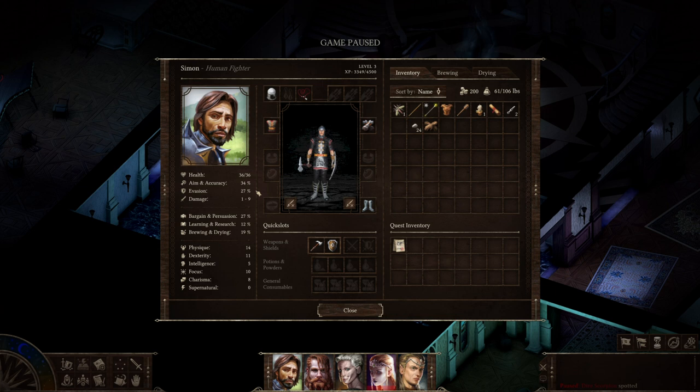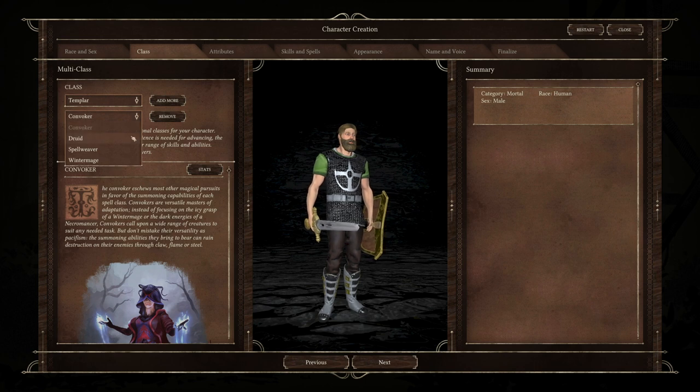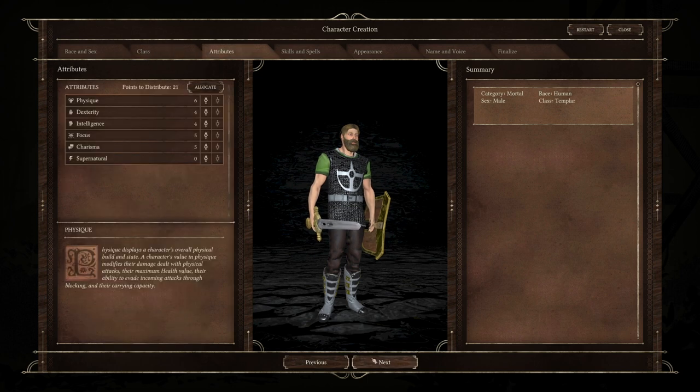Beyond that, let's jump into the basics. There are four class archetypes and 14 classes. All of those classes fall into one of the four archetypes: basically fighter, rogue, healer, or caster. You can multi-class, however each class is restricted in its multi-class options based on the initial class you pick. You can pick up to three classes, but for instance the Templar can only pick from four classes for his second choice, and the third choice seems to have to be Druid. So it is not as free-form as it might initially appear.